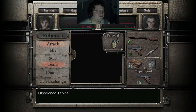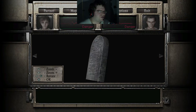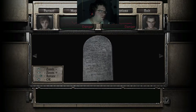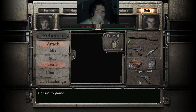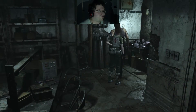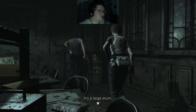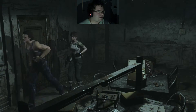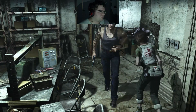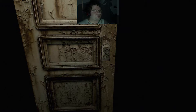Obedience tablet - what do I need that for? Obedience is described... what in the world do I need that for? Okay, I have two items that I have no idea what they're for. One's a battery and the other is something else. I don't know what the hell. And they're both close to dying.